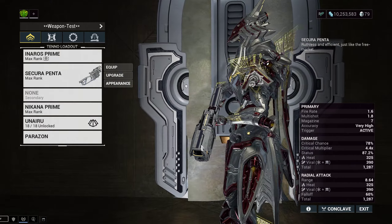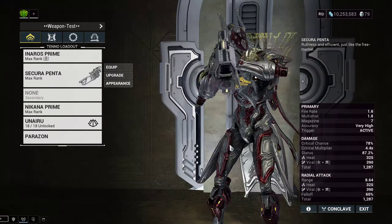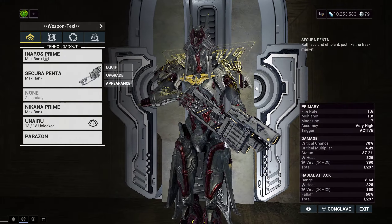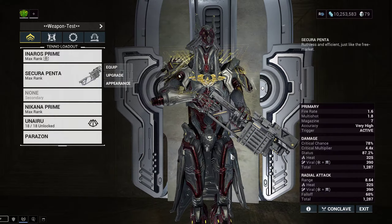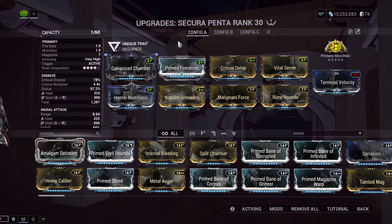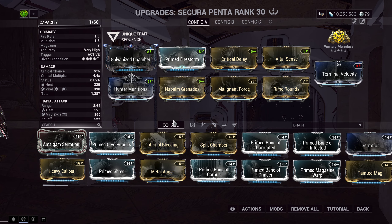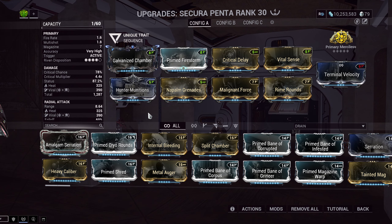It's a primary grenade launcher. This is a weapon I thought was absolute dog crap for a very long time — until today, really. Until I built it out today, and I was like, huh, this is weirdly very good. It's going to shoot a grenade, and normally the grenade does not explode on its own. You have to middle click — alternate click basically — for it to explode. That kind of makes it a slower weapon because you have to keep primary shooting, then alternate clicking to detonate the grenade. There are a few augments for the Penta that can change that, but that's how it functions normally.